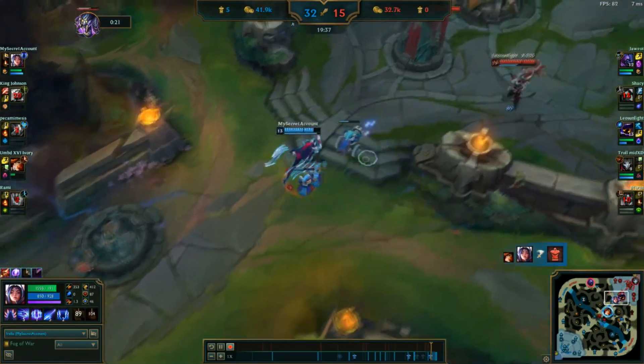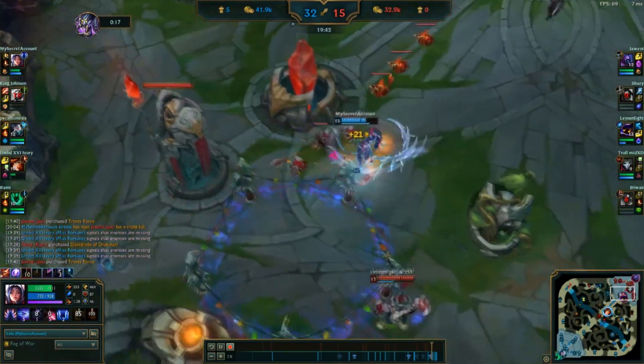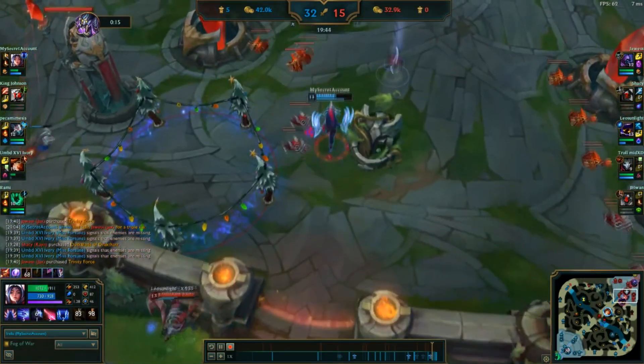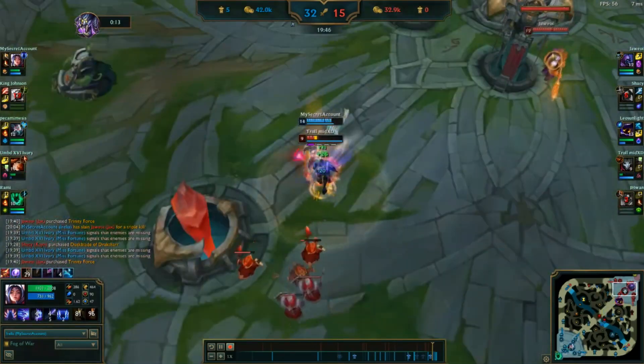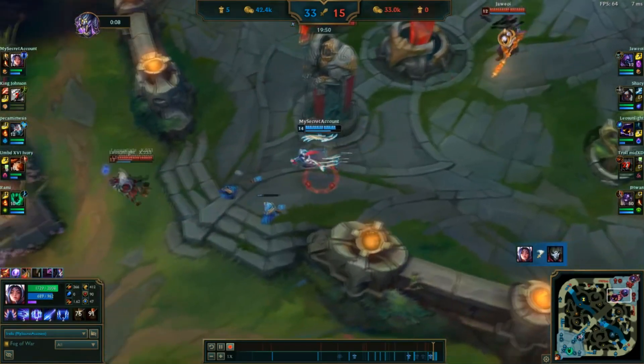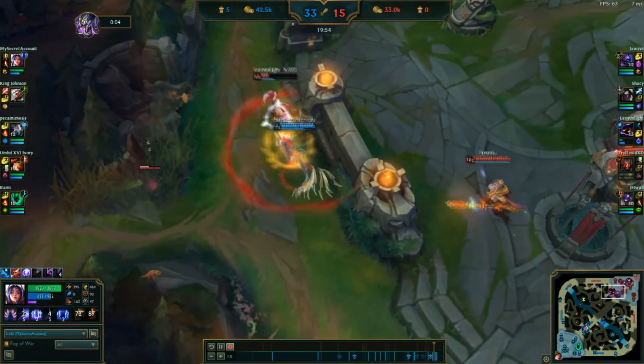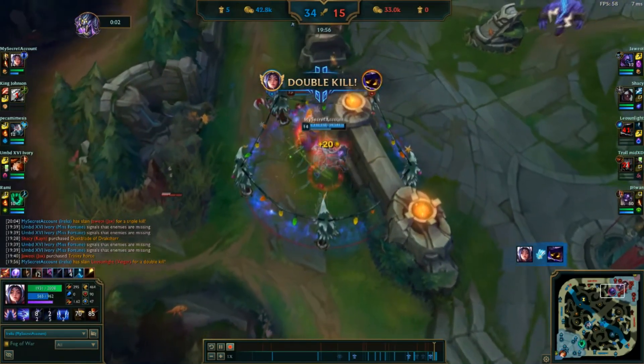If you want to cast your W — for example, let's say you're up against a Yasuo and you know he's just about to ult you — you can go ahead and place the first part of your E, cast your W to negate his ult damage, and while he's in ult form he can't move, so you can cast a free E on him. Then after you get out of the ult, you can Q him, follow up with your ult, and kill him.